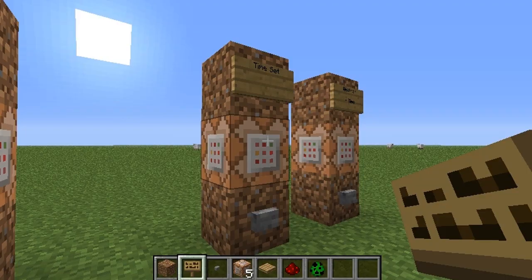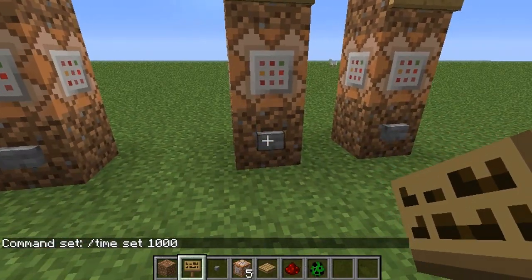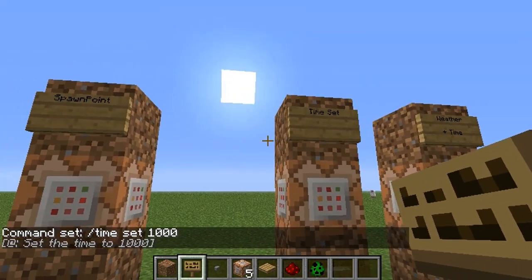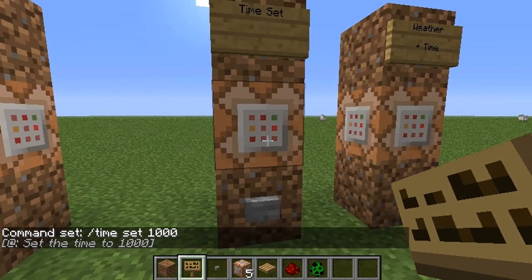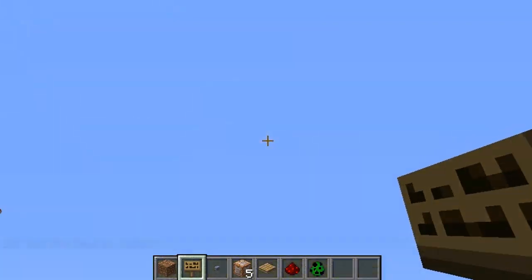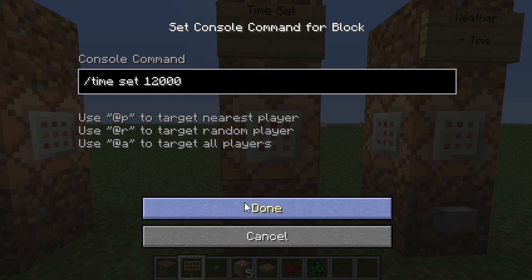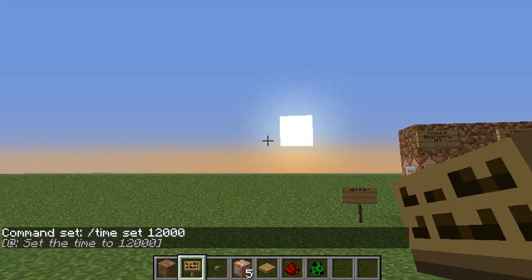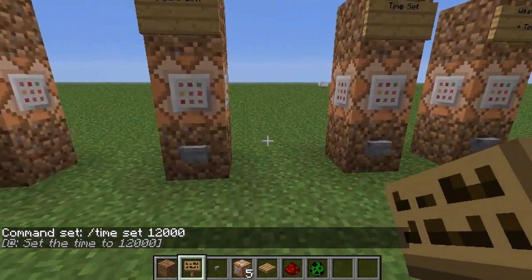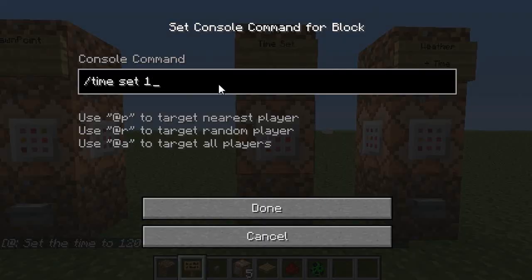Time setting is one of those important things in a game — to control whether you want it to always be night or always daytime or whatever. If you want to change time settings, you can set it to whatever you want. I think there are 24,000 ticks in a day. If you set it to 12,000 it takes it halfway around, so 24,000 will take it right back to where it was.